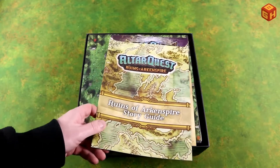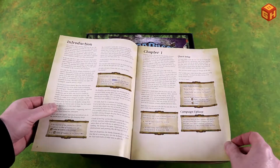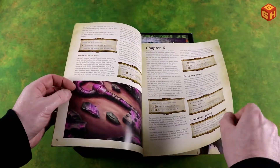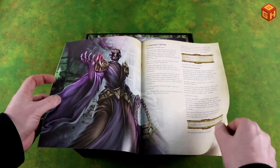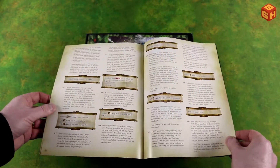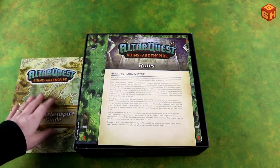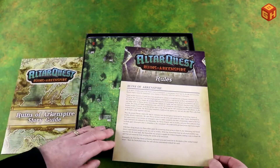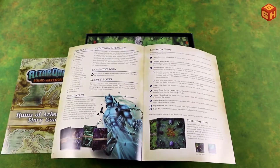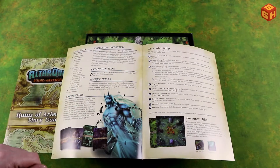First of all we have the Ruins of Ark Inspire story guide. It has chapters like the stories in the core game — I'll just briefly flip through to see how many there are. There were six, and an appendix, just like in the core game. So basically doubles the amount of quests. We have the rules leaflet — basically just this single leaflet. There's an overview of content, so basically there's not a whole lot to learn.